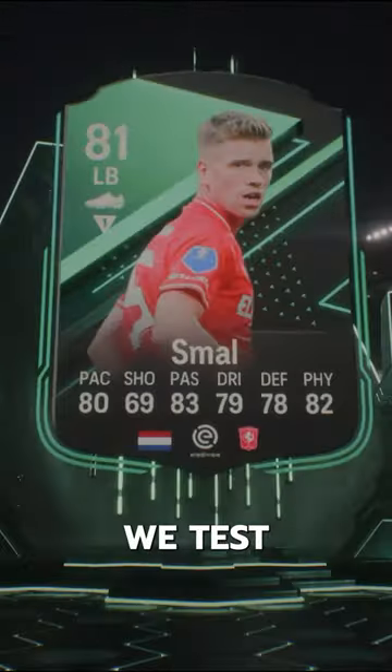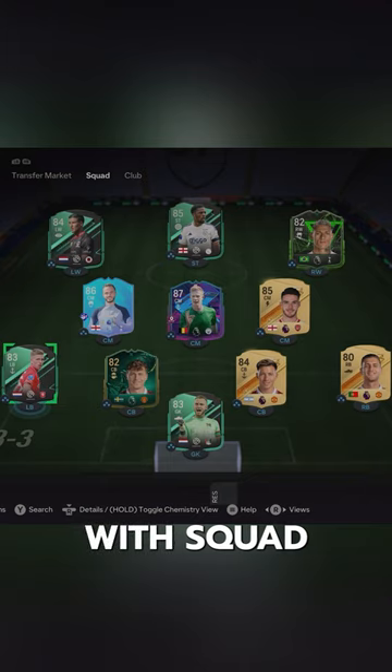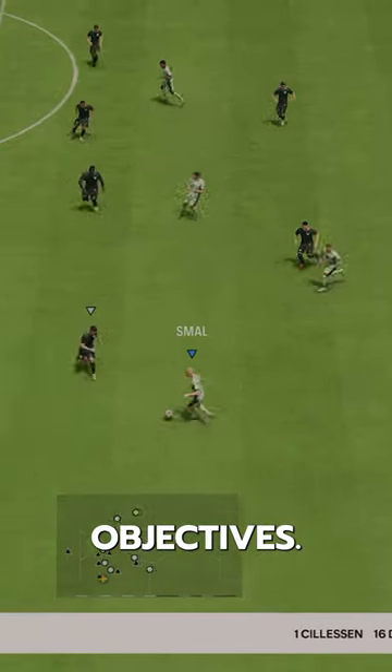Welcome to Baller or Bust, where we test FIFA cards so you don't have to. Today, we've got this squad with squad foundations — Geese Small. We acquired Geese Small for free via objectives.